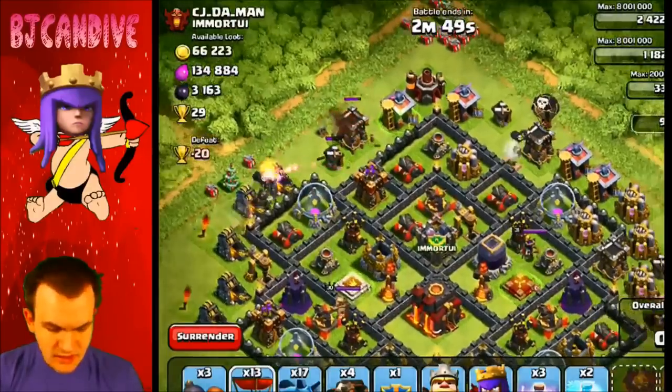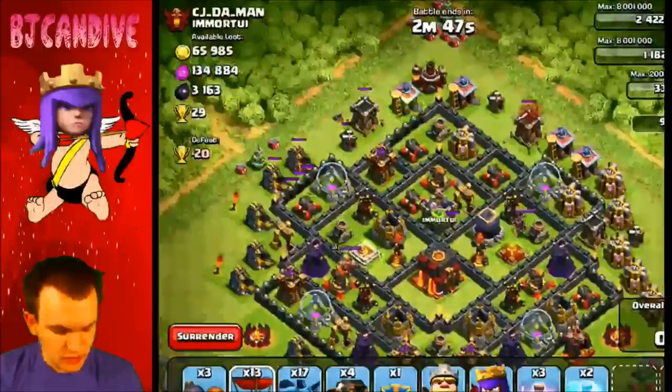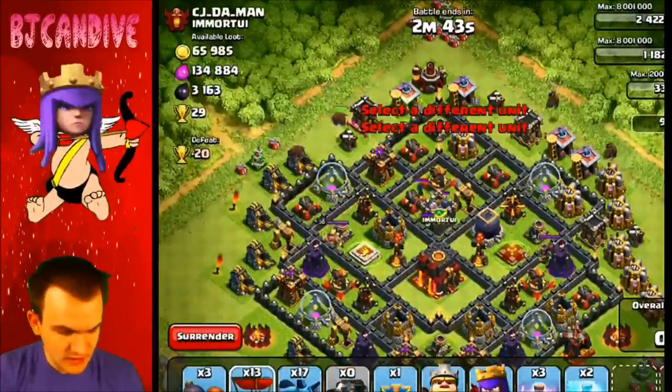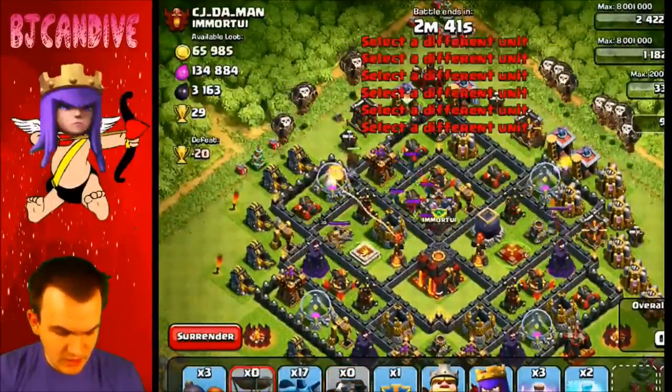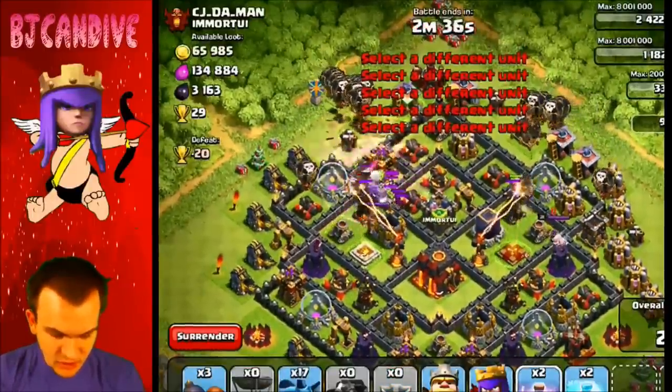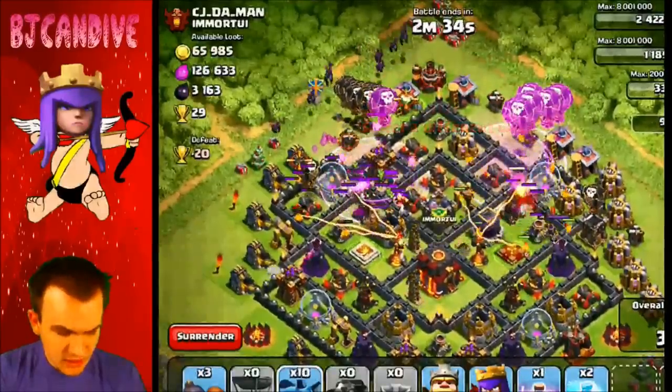Alright, we got one seeking air bomb, we got another, and we are good to go. So we're going to put down our two Lava Hounds to tank up all those defenses, and then we're going to put our balloons behind. I'm going to put equal amounts on each side, and I am going to put a Rage Spell down for them once they reach that Archer Tower, and then the minions need to go in.